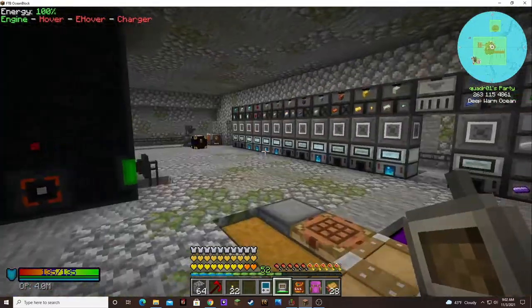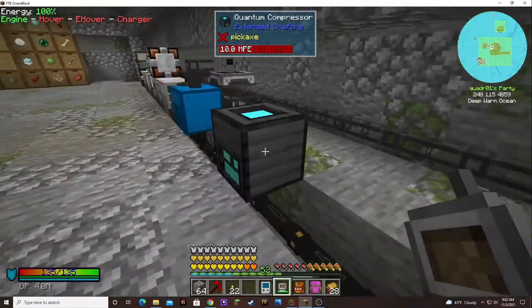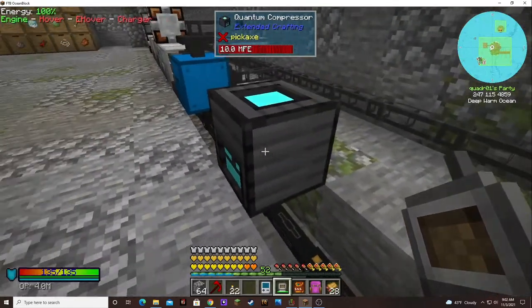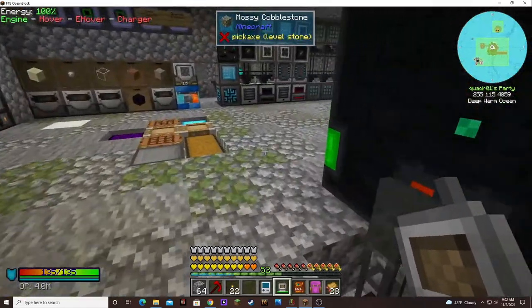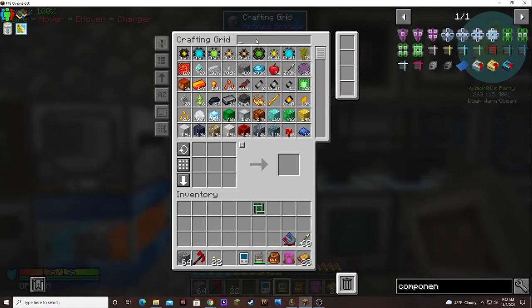I'm scared to do the singularity. I don't know how this works. There's no side configuration or anything — does it just go in through the top? I guess we need an exporter.